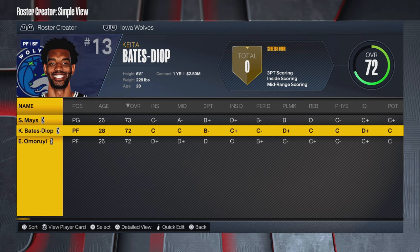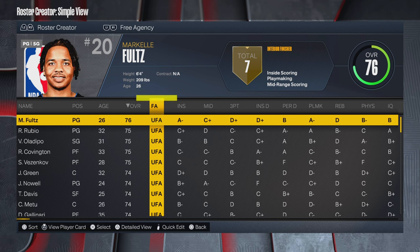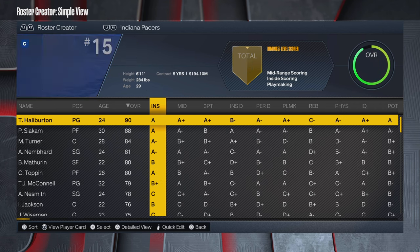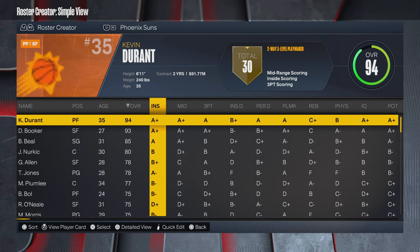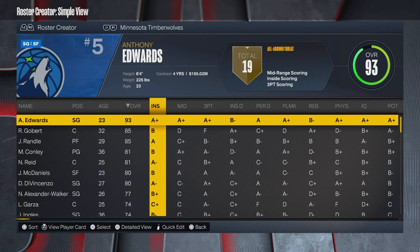He got traded to the Timberwolves in the three-team deal with Charlotte and New York, but because there's not an ultimate roster spot for him I just moved him to the G League team. That makes it easier — someone won't get auto-cut, and you can call him up if you'd rather have him over somebody like a PJ Dozier.